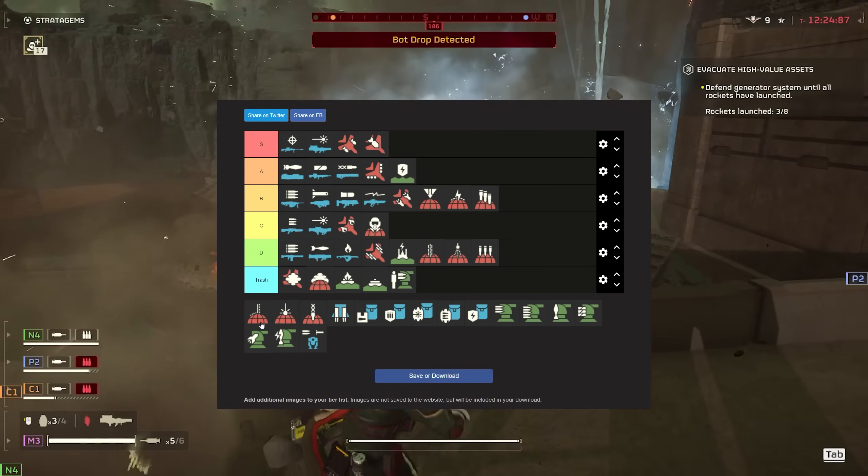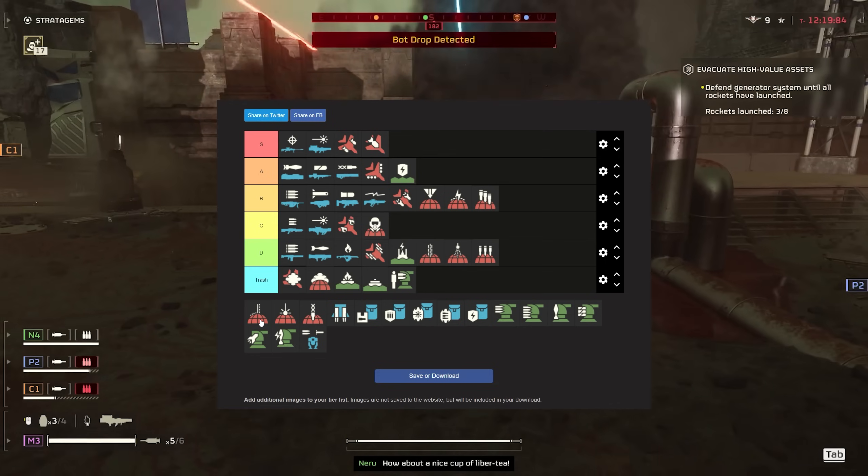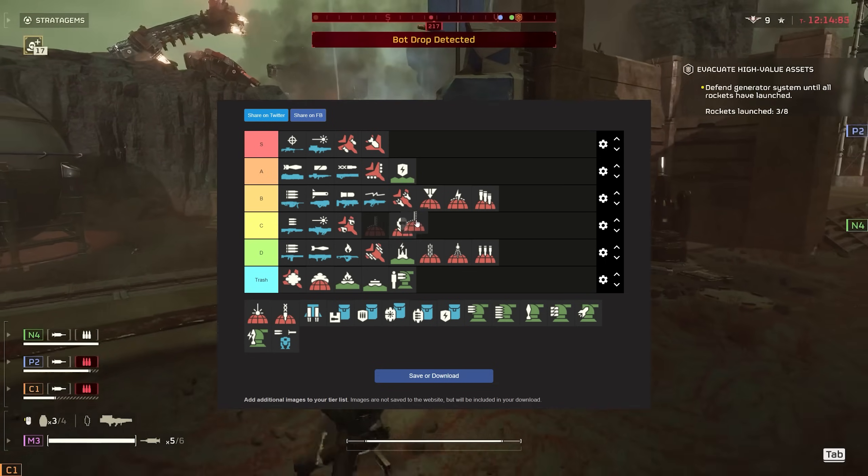The walking barrage — it's basically six persistent strikes lined up in front of each other. You can get some decent value if you just throw it in front of a base and let it clear the way for you. Still don't think it's amazing though, so I'm going to give it C tier.